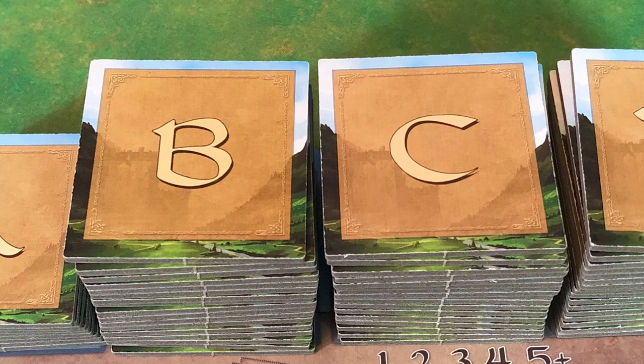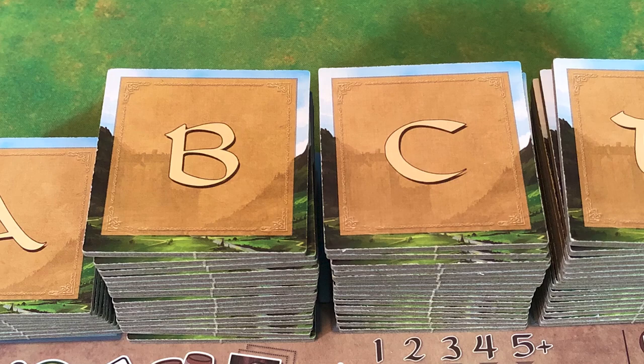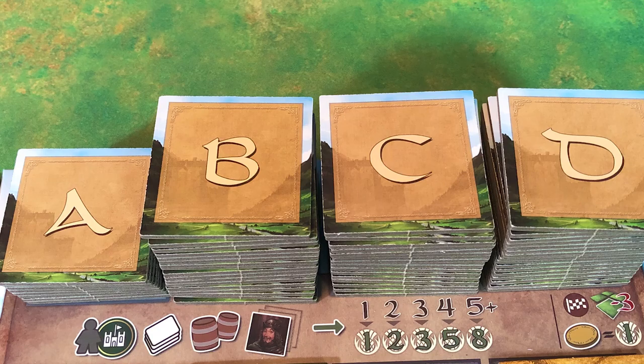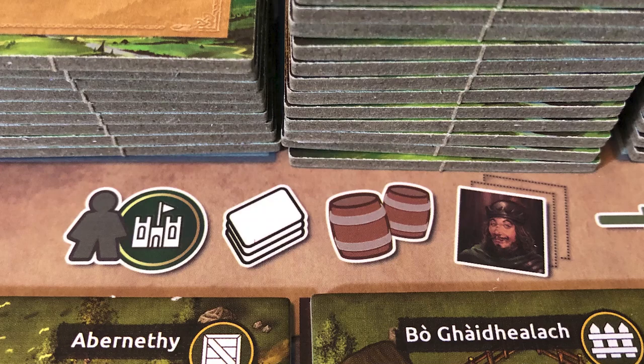Players keep jumping up, taking tiles, adding them to their village, throwing up different combos, collecting points and various resources. You'll have a scoring at the end of each of four phases. As you draw through piles of tiles A, B, C, and D, you score once you flip over the last tile from each pile. So you have four scorings — at the end of A, B, C, and then in the D stack there's the End of the World tile that triggers the last few rounds. Players get some more turns and then have a final scoring. You always score four different categories.